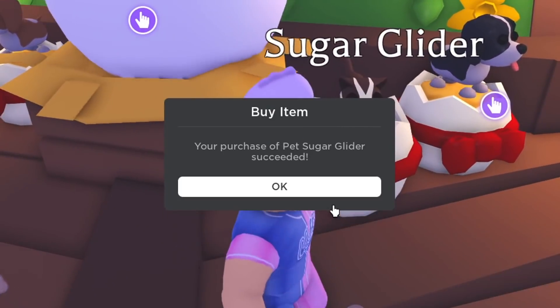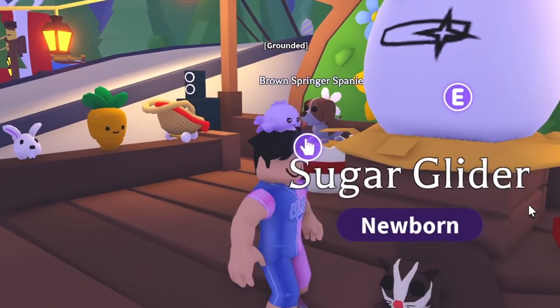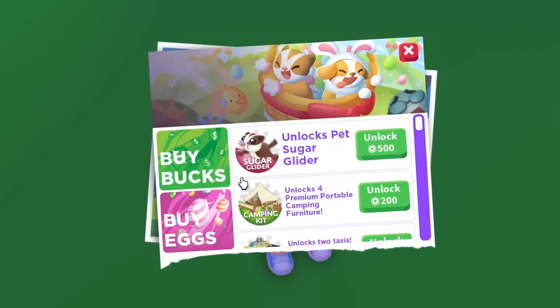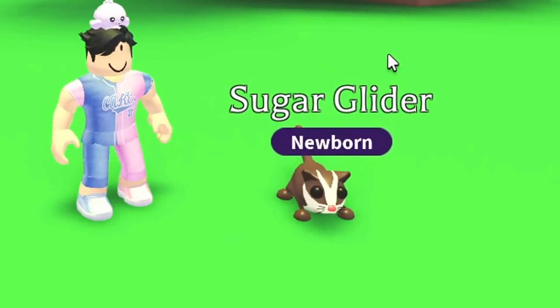We can trade nine of all the brand new pets altogether — this is how they look outside, it actually looks really cool. Also, Brit is buying so many sugar gliders so she can trade them all in one video. Go watch Brit the Cake's video — she's going to be trading like 10 of these to find out the exact value of the sugar gliders.